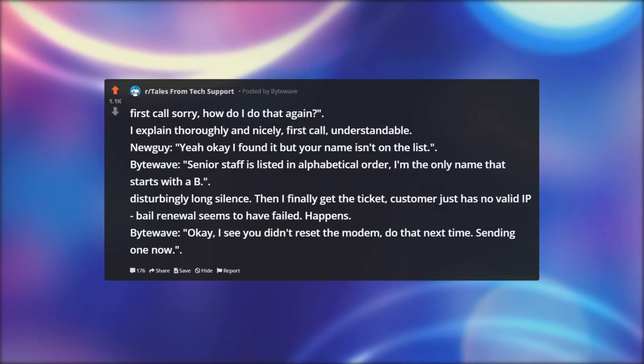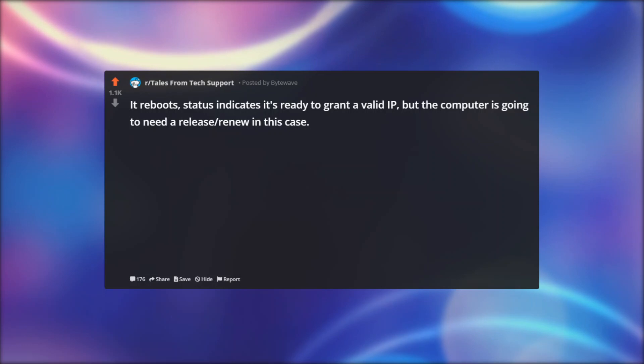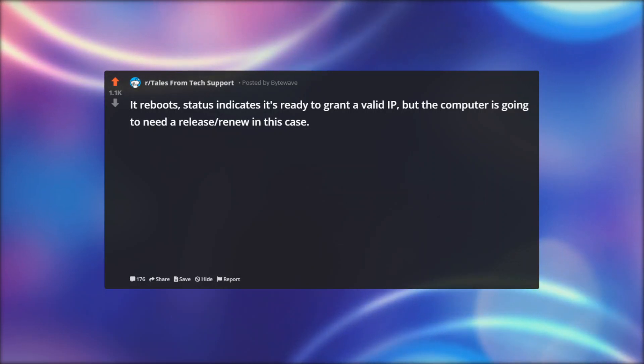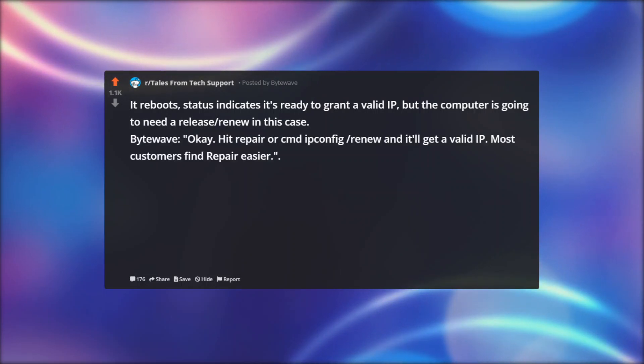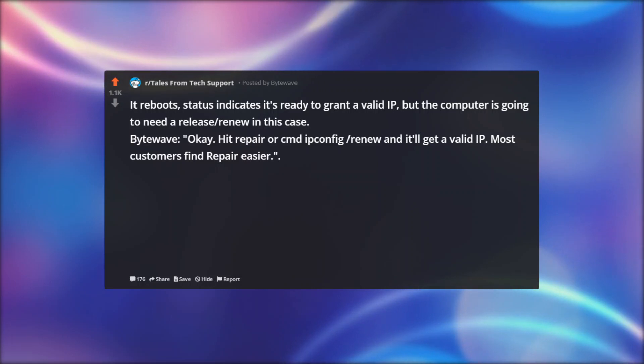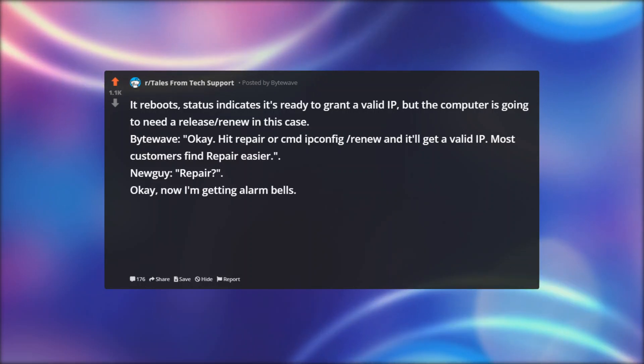Happens. Bitewave: Okay, I see you didn't reset the modem — do that next time. Sending one now. It reboots, status indicates it's ready to grant a valid IP, but the computer is going to need a release/renew. Bitewave: Okay, hit Repair, or run 'cmd ipconfig /renew' and it'll get a valid IP. Most customers find Repair easier. New guy: Repair, okay. Now I'm getting alarm bells.